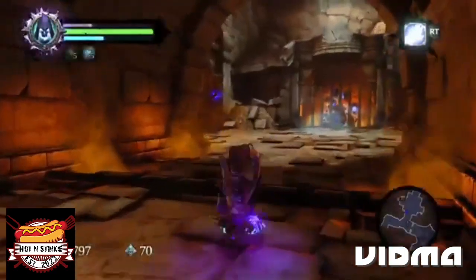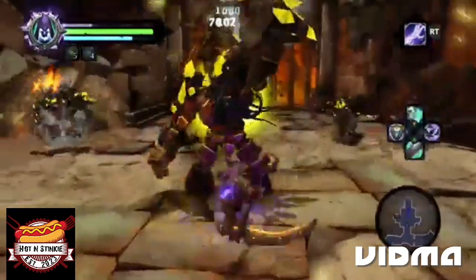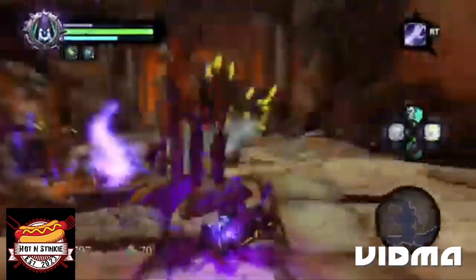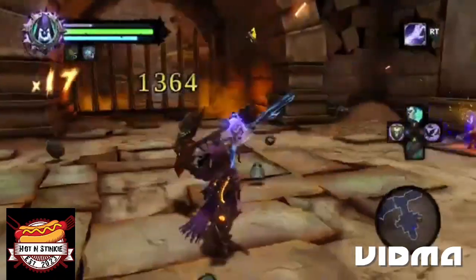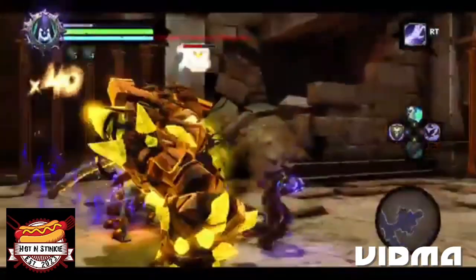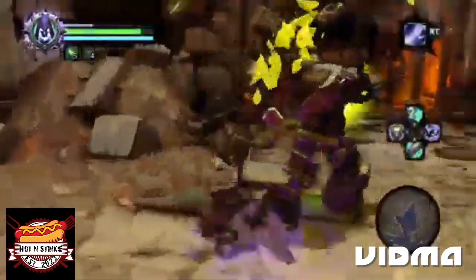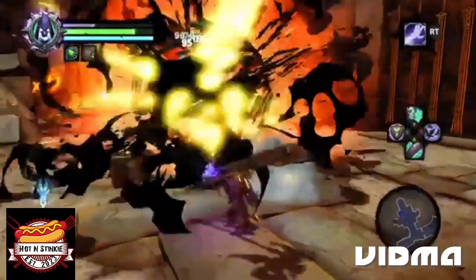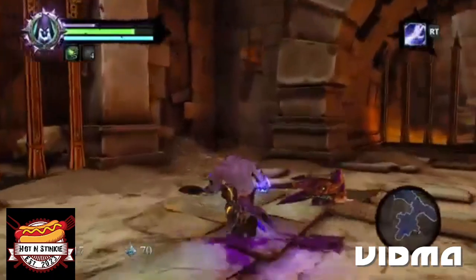I don't like the health per kill — I don't have enough Wrath so I'm just going to use a Wrath potion. I don't even know what I'm using on my secondary. Now we gotta open up these gates.